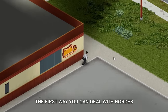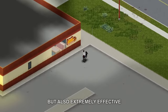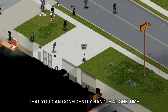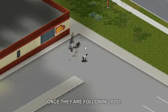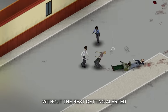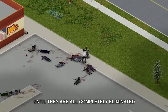The first way you can deal with hordes is by using a method I call thinning the herd. This is quite a simple idea, but also extremely effective. When you come across an area with plenty of zombies, try to lure only a few that you can confidently handle at one time. Once they are following you, lead them a safe distance away from the main herd so that you can eliminate them without the rest getting alerted. Keep doing this repeatedly, and as the name suggests, you will slowly thin out the herd until they are all completely eliminated.